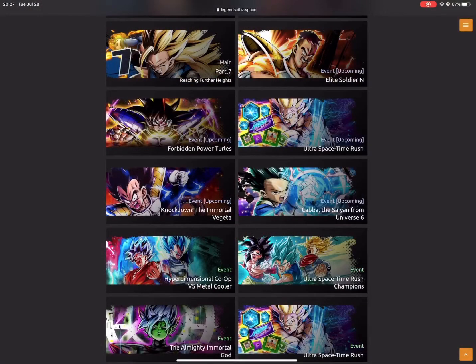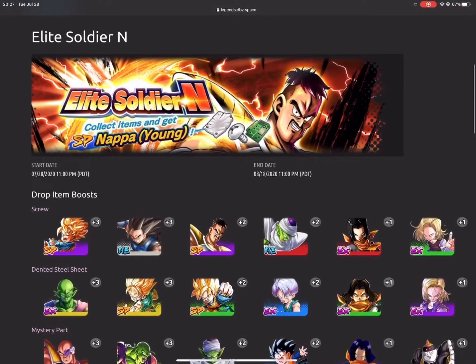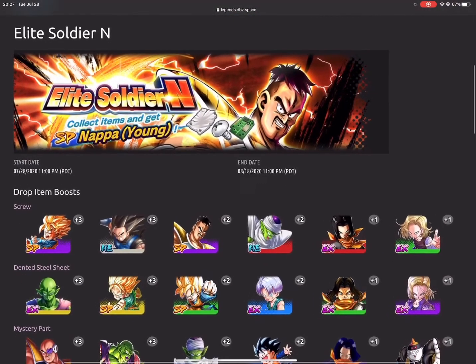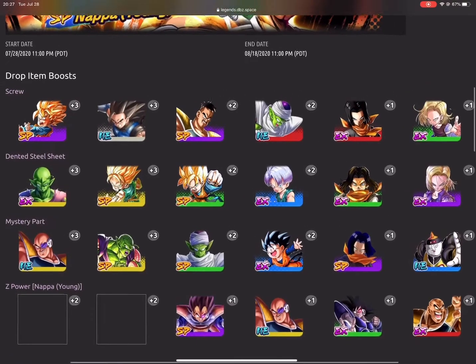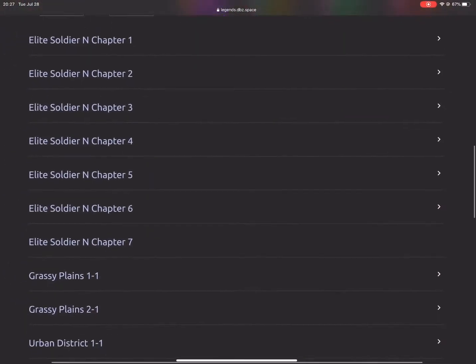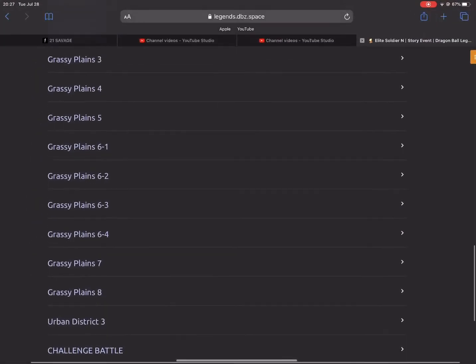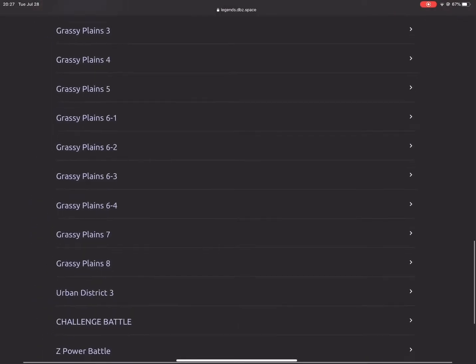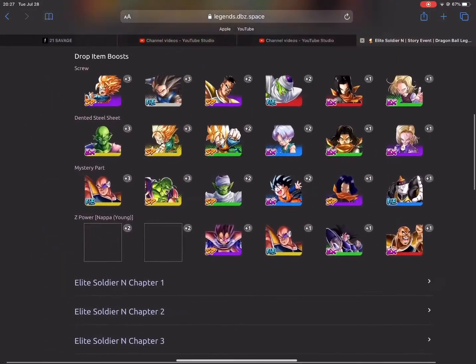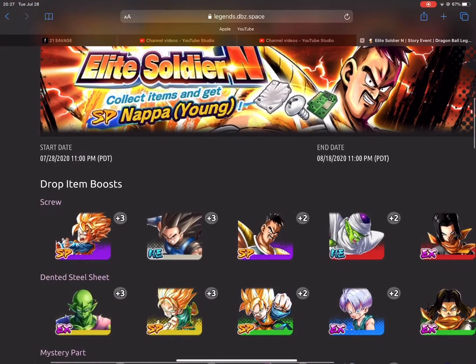So here we are on the website. We're starting with the Elite Soldier — that was an April Fool's joke with a young Nappa with hair, if you didn't know. We already went over the Drop On A Boost in the actual Dynamite. It looks like all the stages are going to be here, so hopefully nothing's going to be time-gated and it'll all be released already so we won't have to wait.